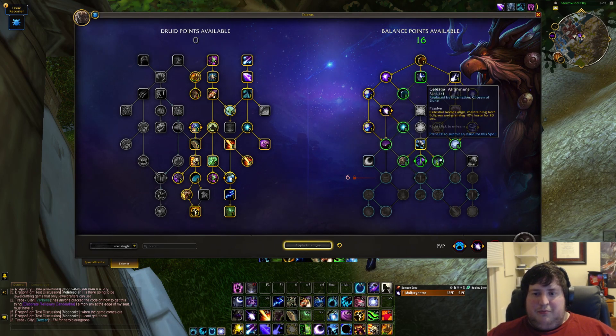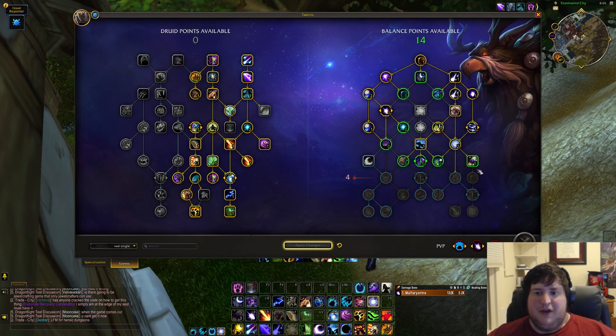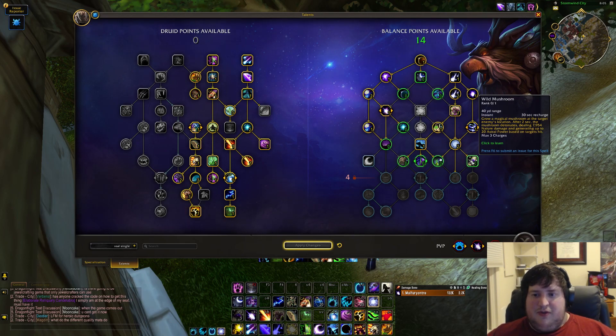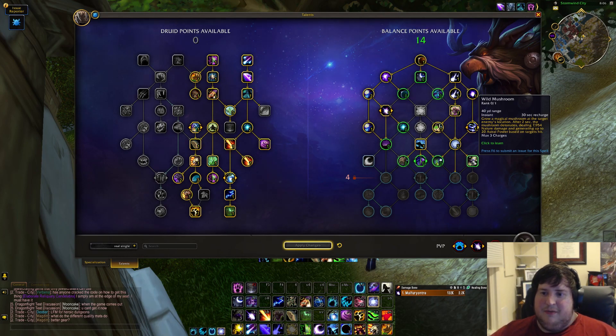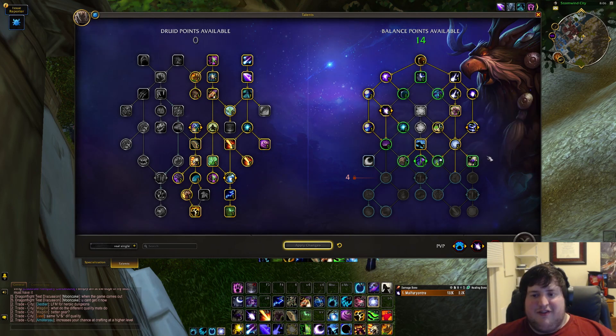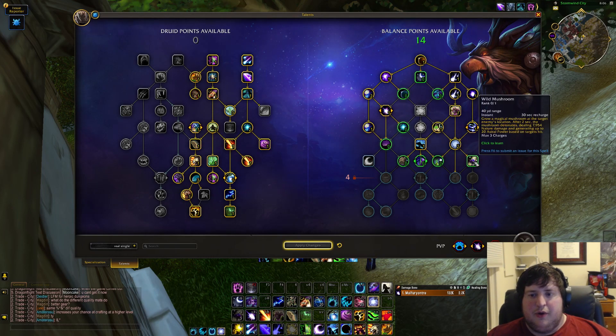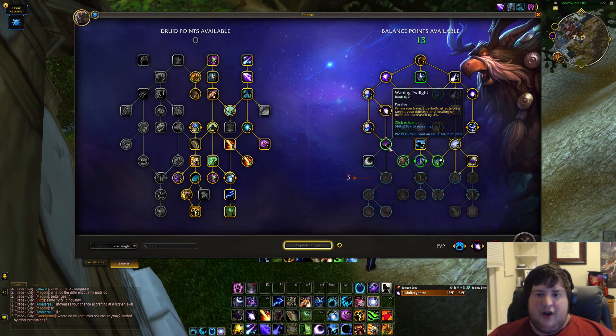Celestial Alignment is of course our biggest cooldown. Star Lord is an okay node — it's just a flat haste buff sometimes, a little annoying to play around, but you're largely forced to take it because of Wild Mushroom. Wild Mushrooms feel amazing to play with — you place a mushroom at the feet of a monster, it grows after two seconds, deals a bunch of nature damage, and generates 5 astral power per target hit up to 20 total. It has 3 charges and a 30-second cooldown. It flows perfectly: you see yourself running low on astral power, put a mushroom down, cast one more ability, and boom — full astral power again.